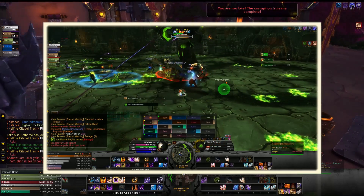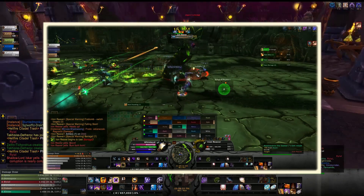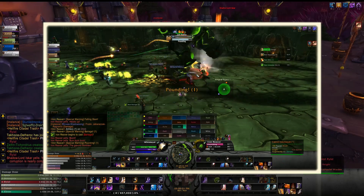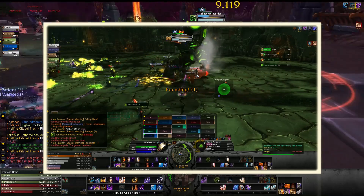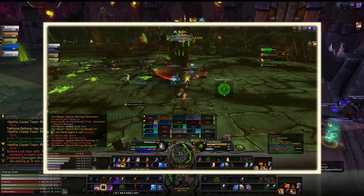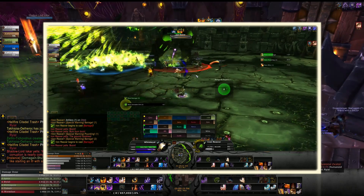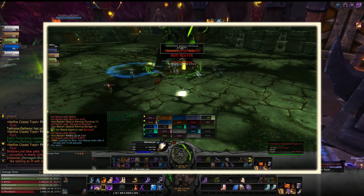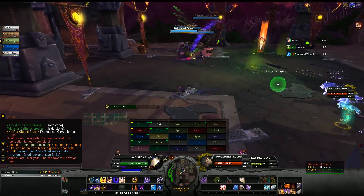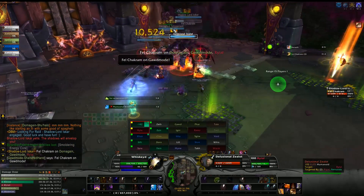The trick with Surrender to Madness is staying in Void Form as long as possible, because the death at the end is dramatic — similar to a hunter's Feign Death but over the top. I'm showing some footage here so you can see it play out. You need a very high haste and crit ratio for it to really take off. Without enough gear, I could only get to 60 stacks, but it was a ton of fun — eventually you're just spamming Void Bolt waiting for that moment of doom.